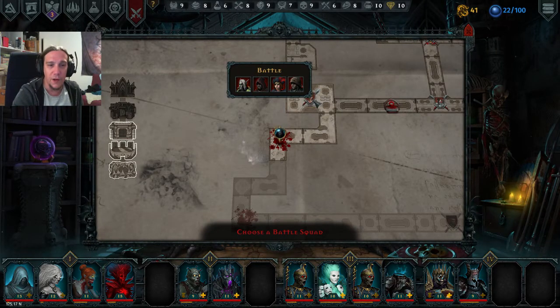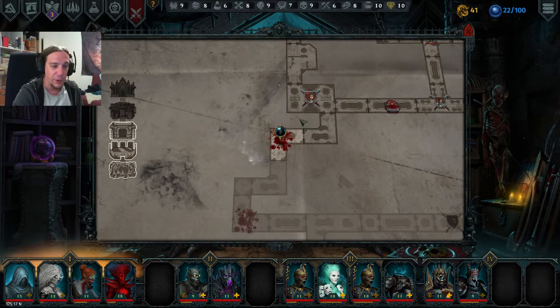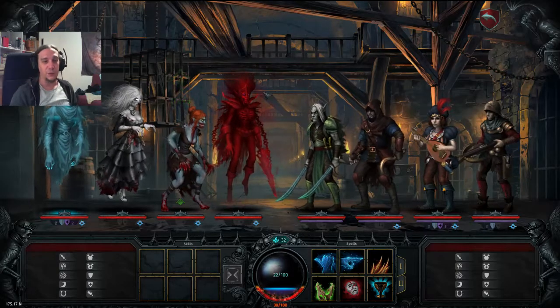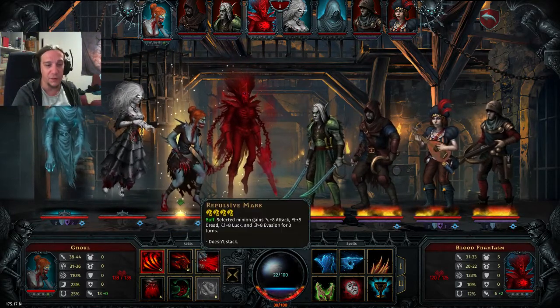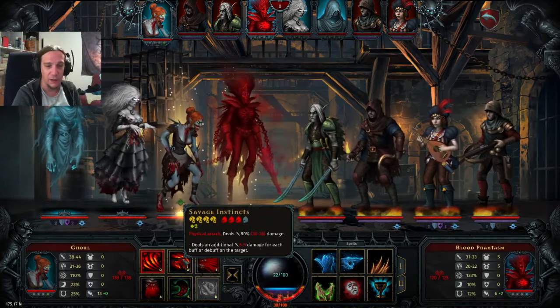The next fight is basically the same setup as before but in another order. The Blood Phantasm is a very good companion for damage-oriented formations, but he can't really offer any stress-based support — though that doesn't matter, we don't need that every time.